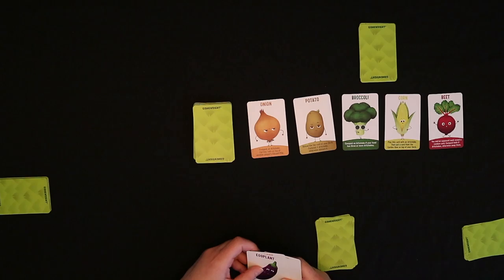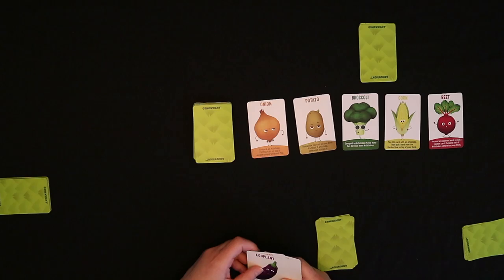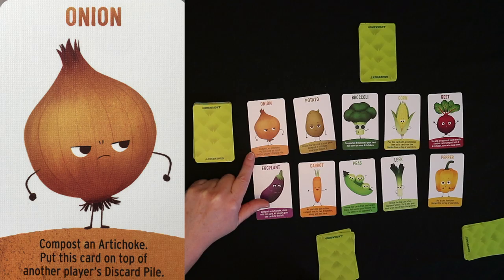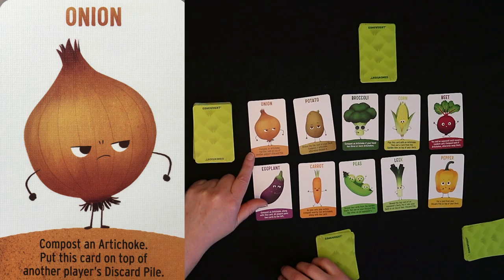Each card does something different, and it tells you on the bottom of the card. The onion lets you compost an artichoke, then you put the onion on top of another player's discard pile. This is important because you're basically giving another player the opportunity to compost an artichoke, which you want — to get rid of all your artichokes — because your personal discard pile becomes your playing pile.